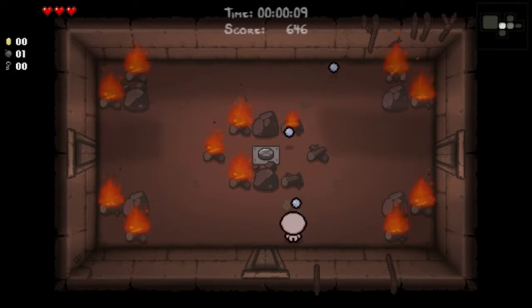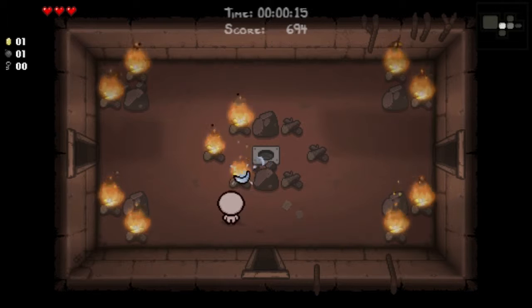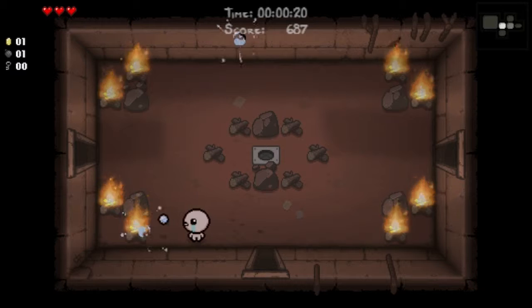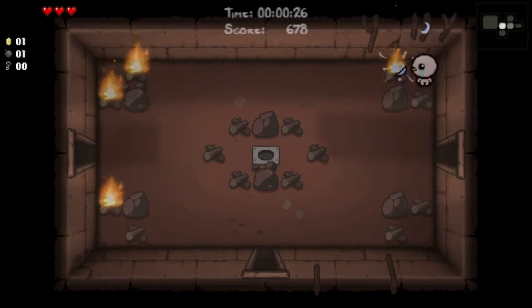Red fires can shoot at you. They added a whole bunch of rooms like this in Afterbirth where you have to activate a button to open the door. A lot of them are really hard and some people say they're guaranteed damage rooms — if you get the room you're taking damage no matter how good you are. Well, there's a free red heart.